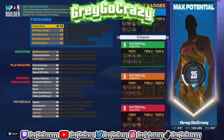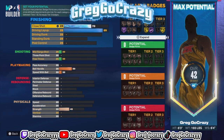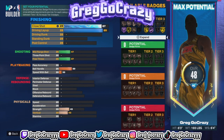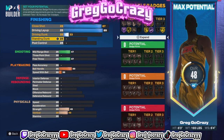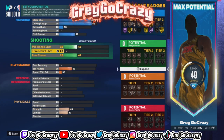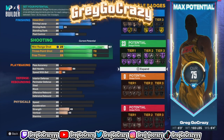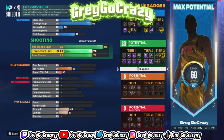In order to make this build, for the finishing you're going to want to put your close shot at an 87, your driving layup at an 89, your driving dunk at a 33. I know y'all are like you can't get nothing, but look — this is just a Kyrie replica build. If you want this build specifically with the ankle taker title, you need to follow these stats specifically.